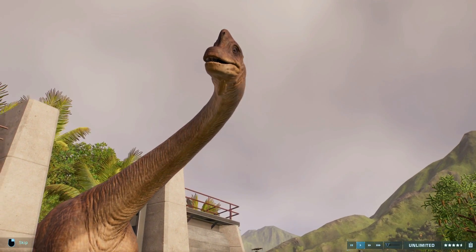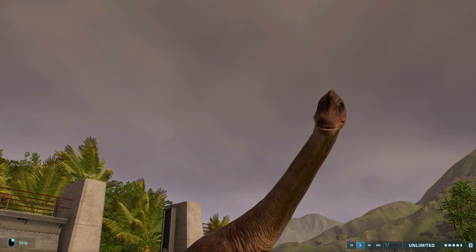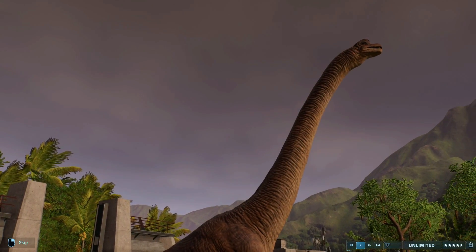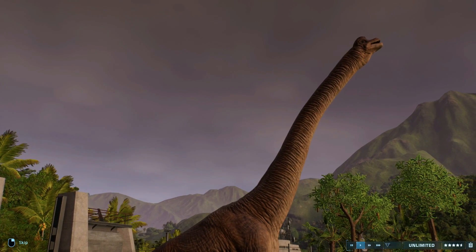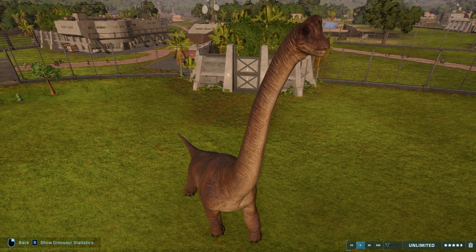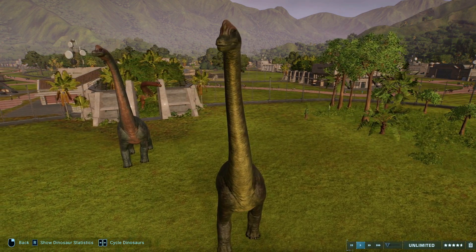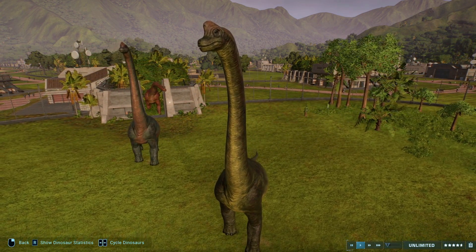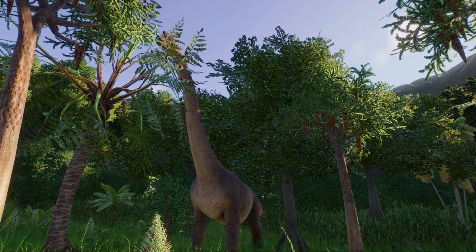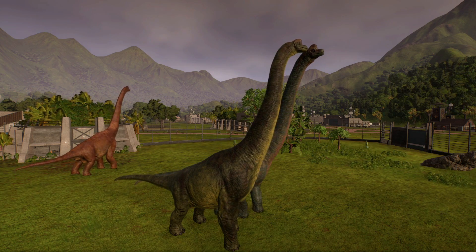At number 2, we have the most majestic creature to have ever walked the earth, and I will hear no arguments against it — the Brachiosaurus. Admittedly, a lot of why I like the Brachy is nostalgia and its role in the first Jurassic Park film, but come on, how could you not be in awe when looking at it? It brings back that feeling of wonder from the original Brachiosaurus scene that so many Jurassic Park fans can relate to. It lived 140 to 150 million years ago in the late Jurassic period, and was absolutely massive — one of the largest land animals to ever exist, weighing in at over 50 tons, 21 meters long, and 12 meters high. It's a dinosaur that truly represents the majesty of the time of the dinosaurs, and much like our number 1, it has some of the most iconic sounds in the franchise, perhaps even in the history of cinema.